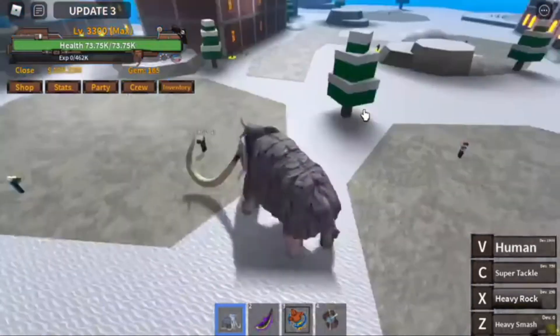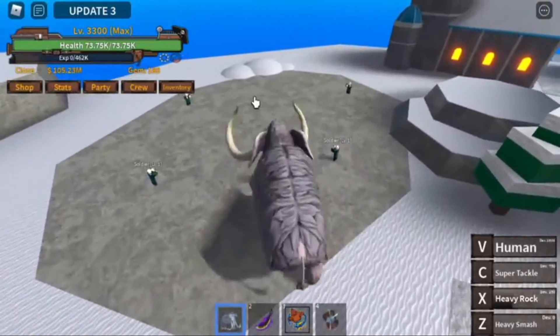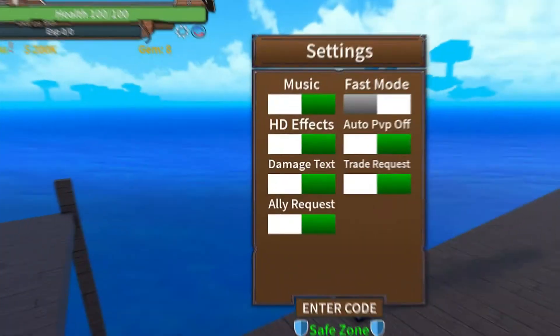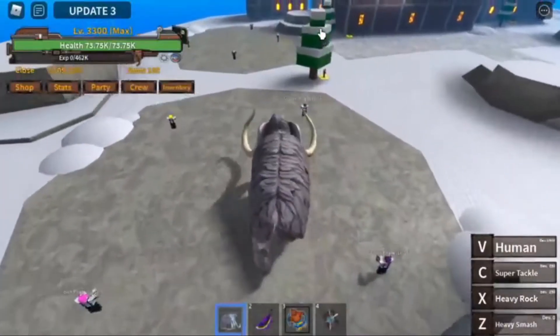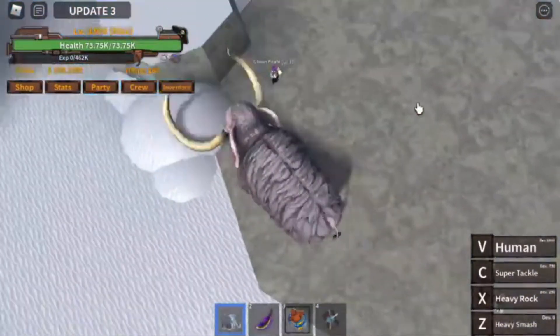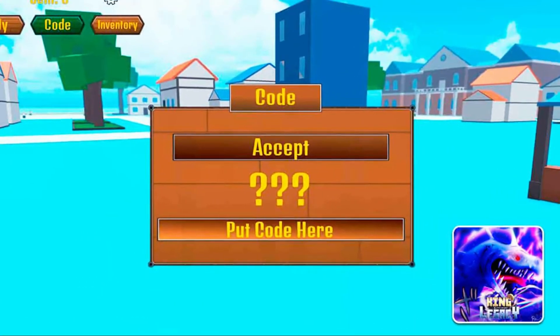Before we end this video, we want to let you know how to redeem these codes. Start the game and press the settings wheel on the top left side of the screen, just below the health meter. You'll be taken to a new window tab where you can select 'code' and type each working code into the box. When you enter the code, it will say 'redeemed' and you should receive the appropriate prize.